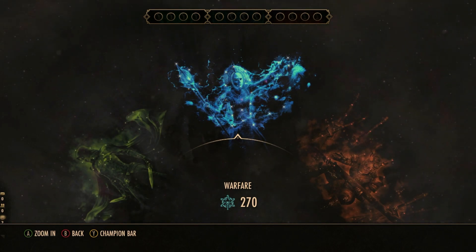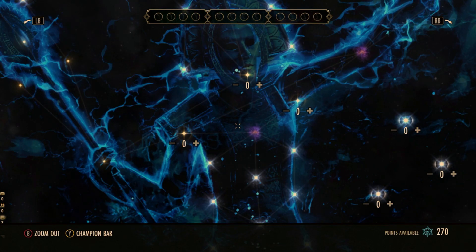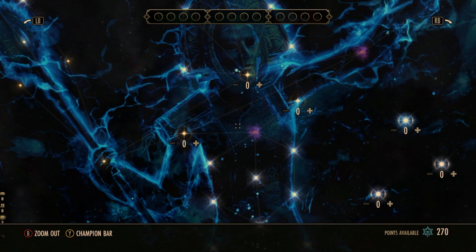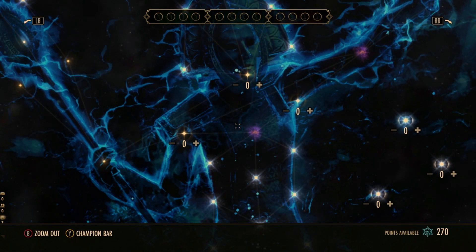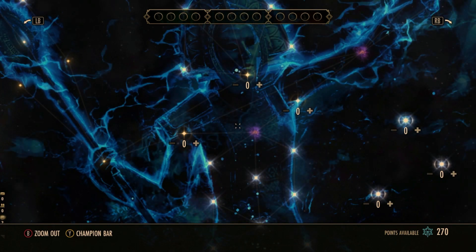We're going to head into Warfare first, which is where most of our mitigation champion points come from. Blue CP used to be typically damage-oriented, but now it's a combination - mainly combat-based stuff including mitigation, damage, and penetration all inside the blue CP. This does cause a problem if you're trying to build into both damage and mitigation at low CP, but if you're just focusing on one role such as a tank, it's not going to be too much trouble.